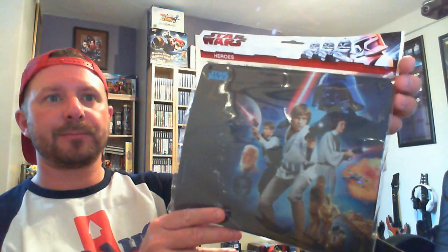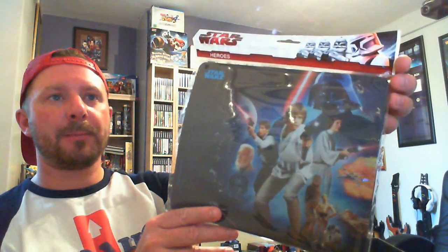First up we have — it's a little bit warped but anyway — a Star Wars mouse mat. That's quite cool, it almost goes with the Star Wars Episode 4 3D lenticular poster that I have just up there. I've been umming and ahhing about a new mouse mat, though this one is going to need to be pressed down to get back into shape.